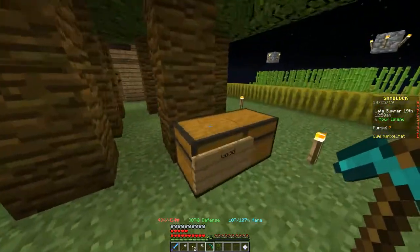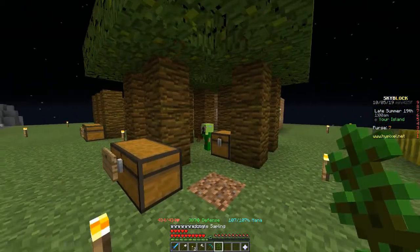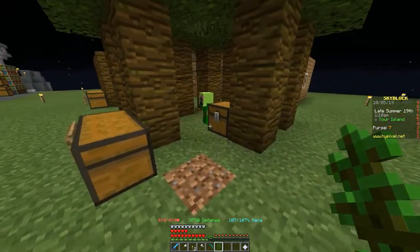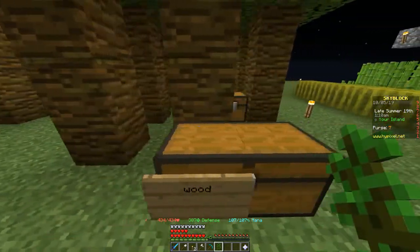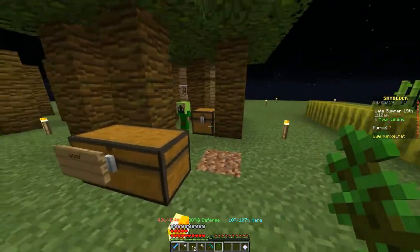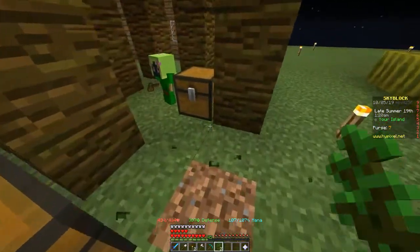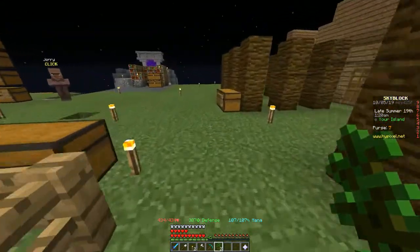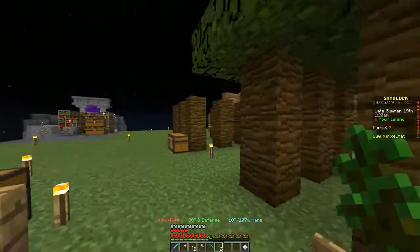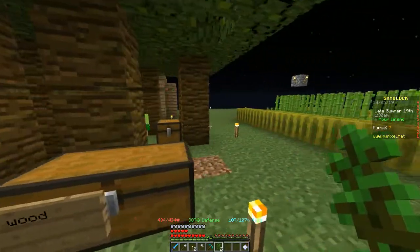I went ahead and changed out the birch for jungle. I'm going to try to watch this minion and see if I can steal four jungle saplings — if I break them when he plants them down, it looks like I can get them. I'm hoping I can get four of them because I really want to see if putting the four together will get a big jungle tree and then use the big jungle axe to take them down.